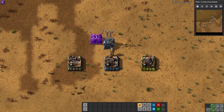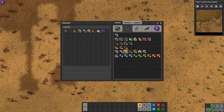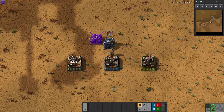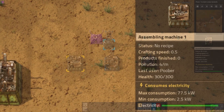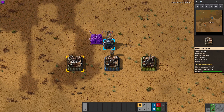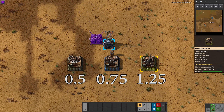The next variable to plan for is what assembler you are using for production. The crafting speed for each assembler can be seen when hovering over the assembler in the crafting menu, or by hovering over the assembler if already placed in game. The assembler 1 machine has a crafting speed of 0.5, an assembler 2 machine has a crafting speed of 0.75, and an assembler 3 machine has a crafting speed of 1.25. To put these into perspective, an assembler 3 machine is 2.5 times as fast as an assembler 1 machine.